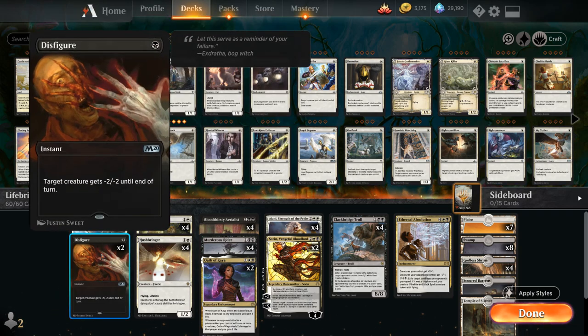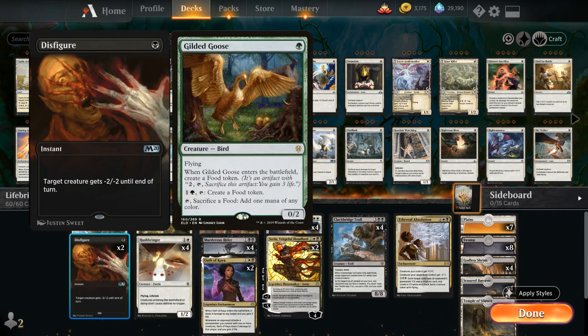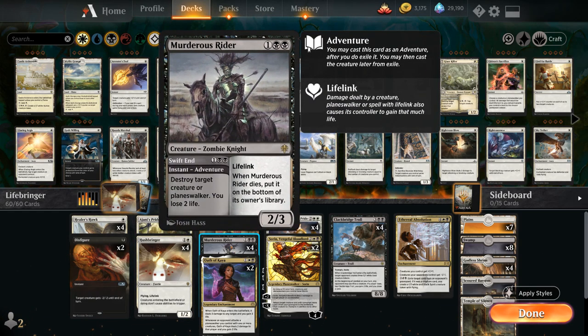We also have some cheap removal with Disfigure, giving target creature -2/-2 until end of turn — maybe taking out an early Gilded Goose. At 2 mana we've got our Pridemate and Hushbringer, the full playset of Bloodthirsty Aerialist, and also the full playset of Murderous Rider, which is excellent since we get a removal spell — Swift End destroying target creature or planeswalker — and we also get a 3-mana 2/3 Lifelink which synergizes quite well in the deck.